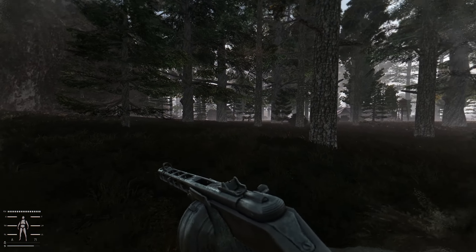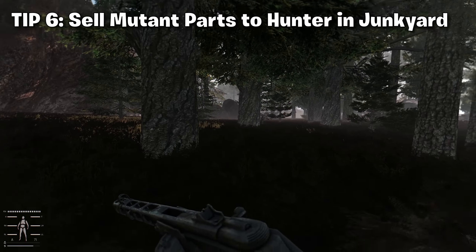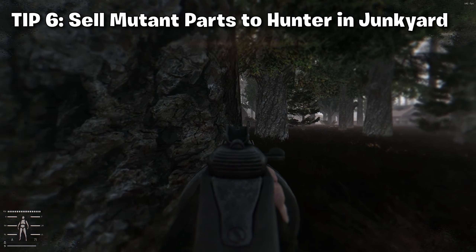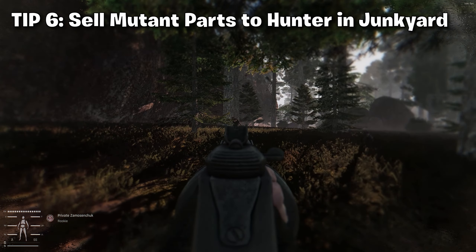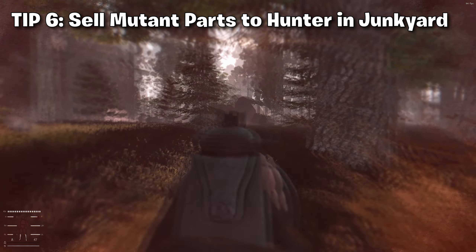Tip number six is your first money-making racket: sell all the mutant parts to Hunter in Junkyard, the merchant that lives in the middle of Junkyard in the big warehouse. He buys mutant parts and body parts of animals for way more money than any other merchant in the game.